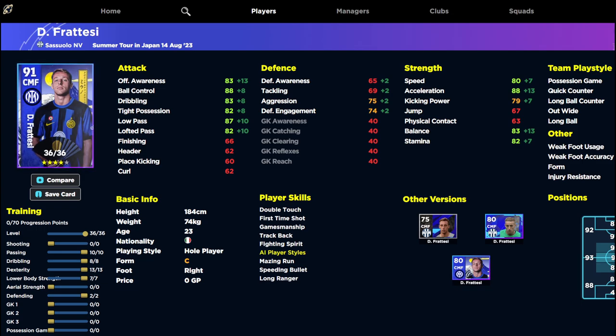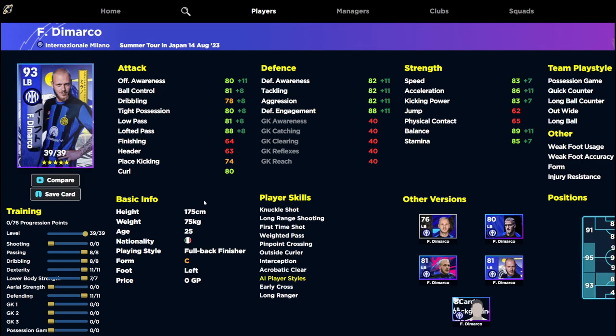We have a build for him with 88 ball control, 87 low pass, 88 acceleration, and 83 balance. The dexterity is probably a little too high — I'd max that out at 85 to get the balance right. I'd boost the passing to get low pass to 88, so you won't need many player skills. Stamina, speed, and acceleration are all fine for a center midfielder. Because he's a whole player, I'd put as many points into defense as possible, bringing him to a 92 overall.